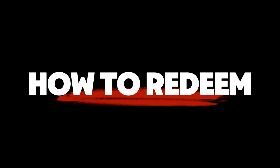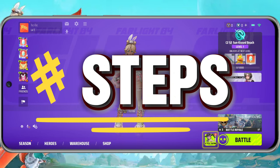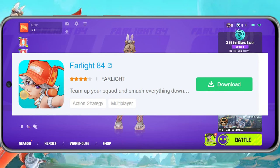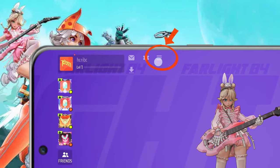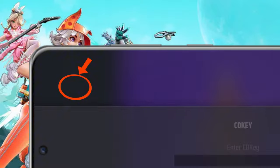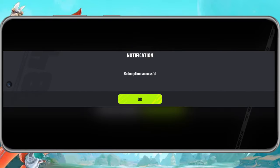To redeem the codes, follow these easy steps. 1. Open the game on your mobile. 2. Tap the three-dash menu on the home screen. 3. Select CD key and enter the code. 4. Hit OK and enjoy your rewards.